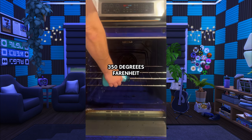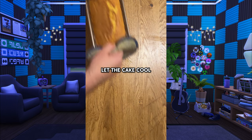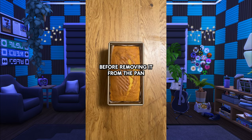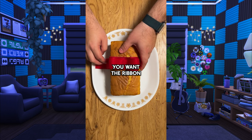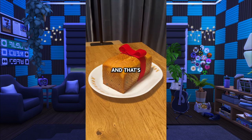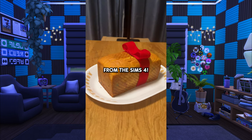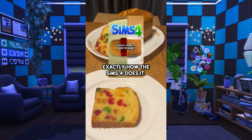Preheat your oven to 350 degrees Fahrenheit and let your cake bake for about 45 minutes or until it passes the toothpick test. Let the cake cool for about 10 minutes before removing it from the pan and onto a white dish. Finally, dress your fruitcake with a red ribbon — we want the ribbon to be slightly off-center. As you can see, I didn't actually tie a ribbon. Let's keep that to ourselves. And that's the Welcome Wagon Fruitcake from The Sims 4. Subscribe and click the video below to see me make the Welcome Wagon Fruitcake exactly how The Sims 4 does it.